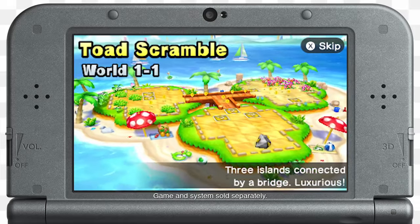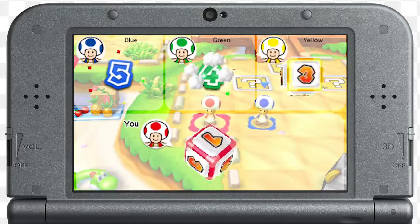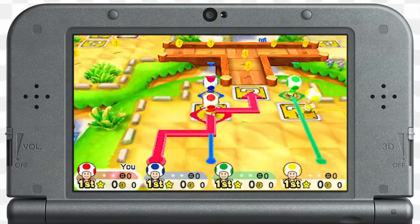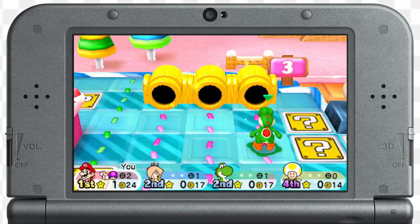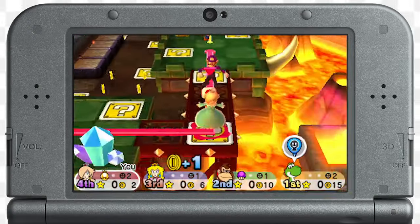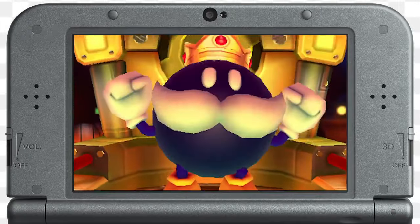In Toad Scramble mode, it's up to Toad to take down bosses and win back stars. All players roll and move simultaneously, so choose your path to victory. Shoot for the boss, mess with opponents, or even build up your team of allies. Get to the boss and you'll face off in a minigame.